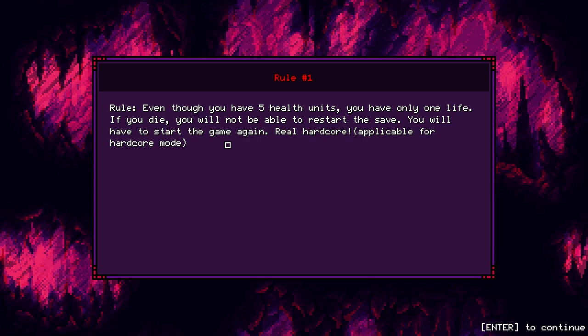Rule one: even though you have five health units, you only have one life. If you die, you will not be able to restart the save - you'll have to start the game again. Real hardcore.